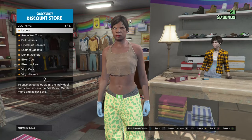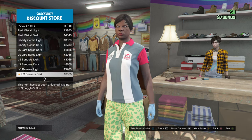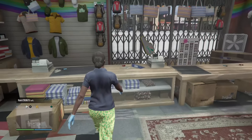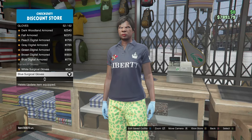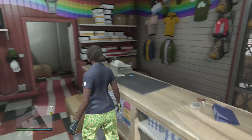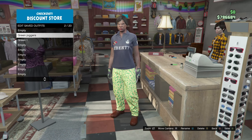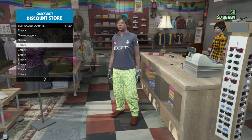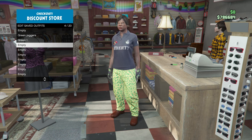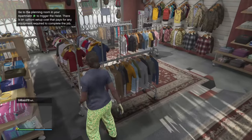Now for the second outfit, go over to tops, go down to polo shirts, and get number 19. Now go over to accessories, go to gloves, number 32. Now go to tops, go to fitted suit jackets, number 11.